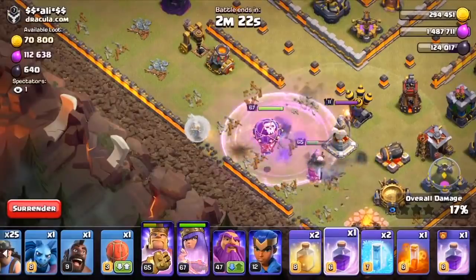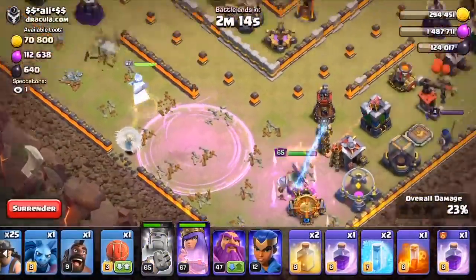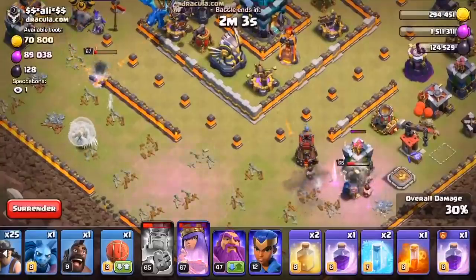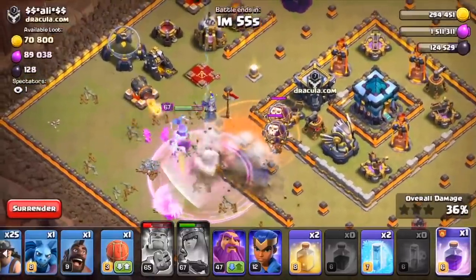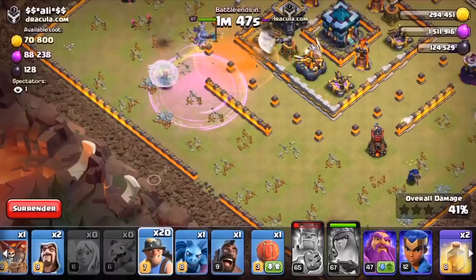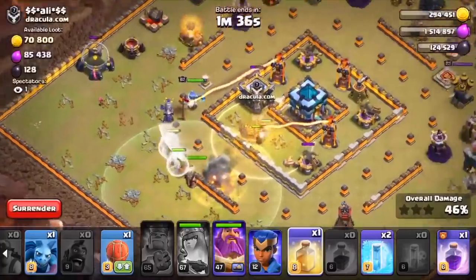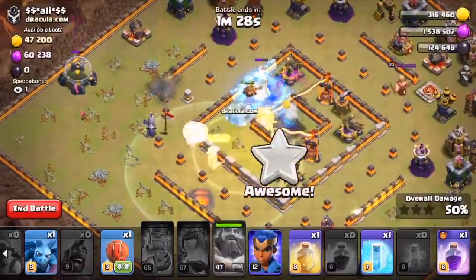That is looking good. The queen has switched to the side where we wanted her to go, and king is also doing a great job. The king has done his work really perfectly — he has taken down the enemy royal champion. We forgot our archer queen though, that's okay. I really like the new pop-up ability feature, it has actually saved a couple of my attacks. Now our miners are gonna strictly go for that eagle artillery and after that the giga inferno. We have a couple of spells as well. The queen's dead — I hate single target inferno.